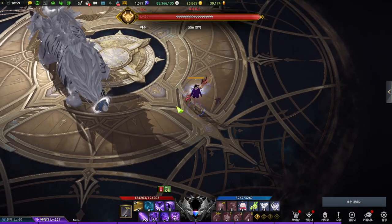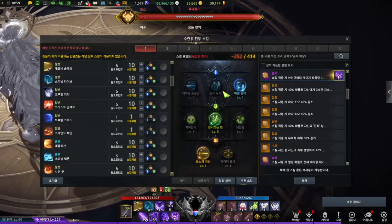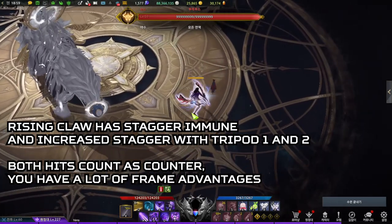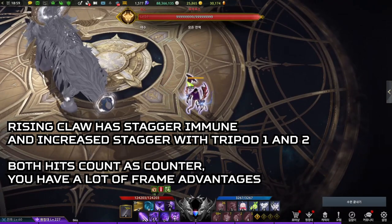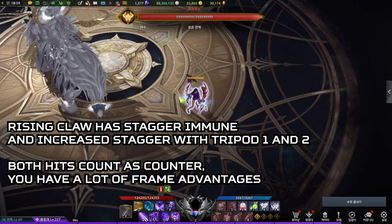Human form also has a counter skill called Rising Claw. It provides decent stagger and you can't be stunned during it. It has a large range, it's very quick, and both of the hits are a counter. So it is much easier to land counters compared to other classes.